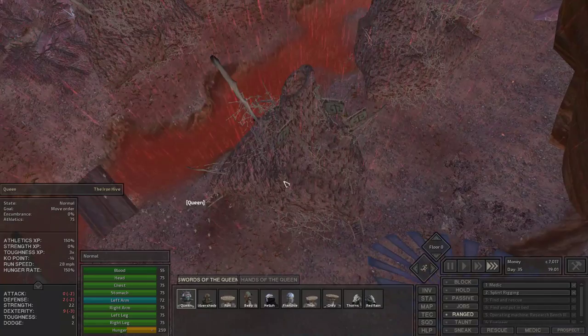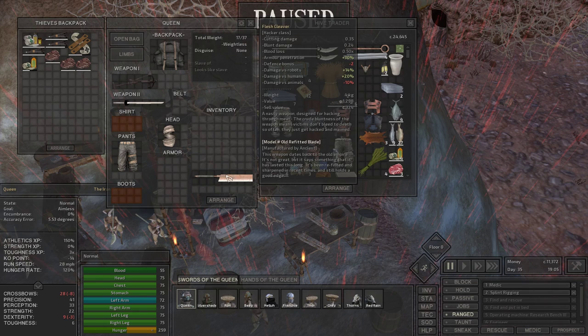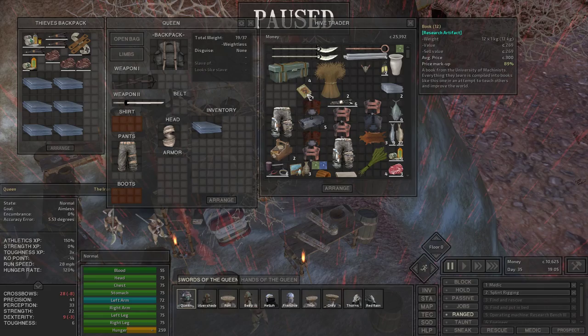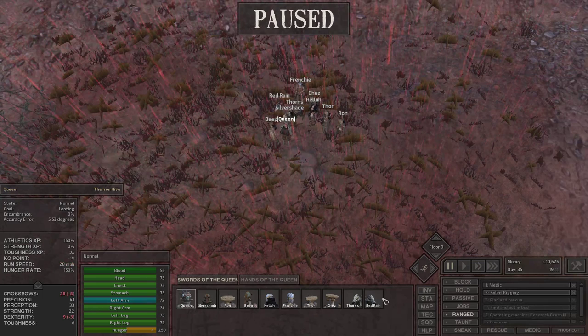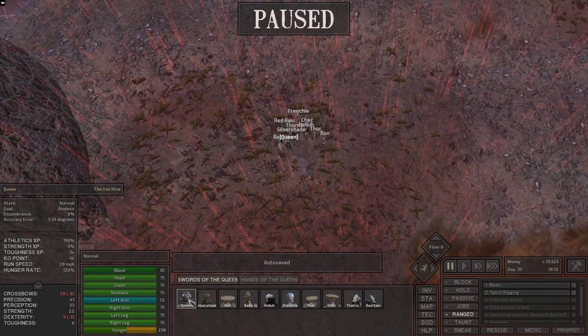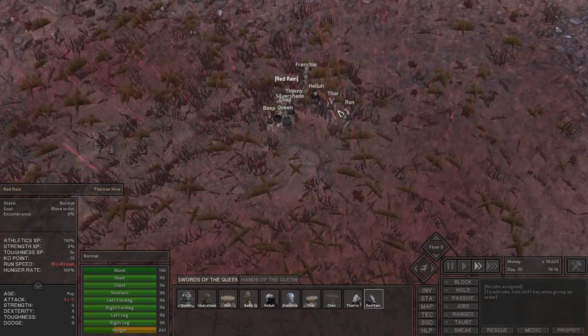Where is the prince? I'm not a human, dude. Polearms, iron research — I will buy the iron plates. I'm going to leave the regular research books because I'm interested in the hiver research for right now. Let's trade the plates to Red Rain so I'm not encumbered — Thorns is already pretty much full. Chez, you're at two miles an hour? Yeah, we're not waiting for you, dude. No offense, you gave your leg to the beak thing. Frenchie and Thor are both at 21, but Red Rain's at 19, so Red Rain is the slowest.